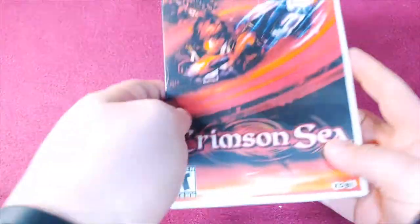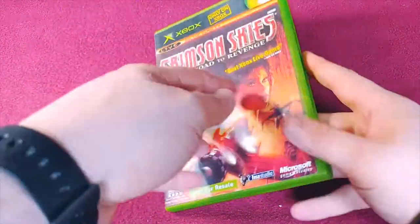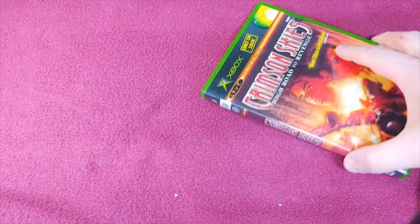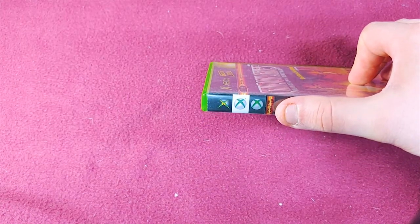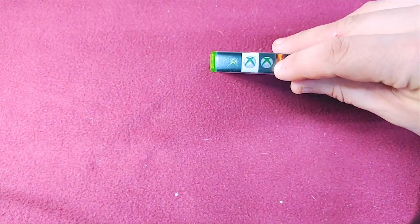We have Crimson Sea — it's another burn. And then we have a real copy of Crimson Skies, which has the manual and everything. Here is also a burn of Crimson Skies so that I can play multiplayer. I'm one of the people who label the spine to show which Xbox the game is forward compatible with — so this one's original Xbox, Xbox 360, and Xbox One.